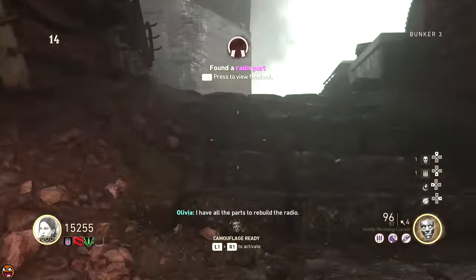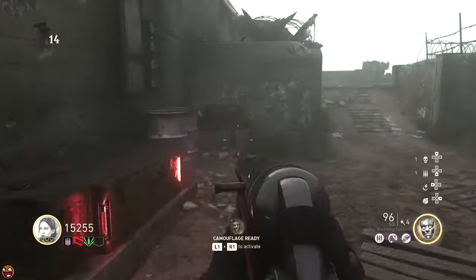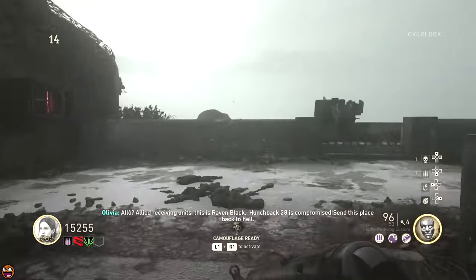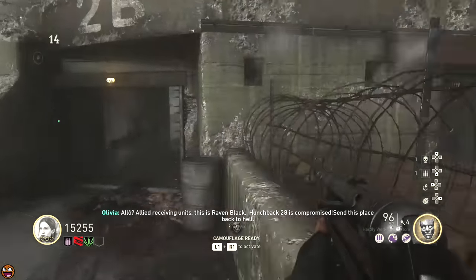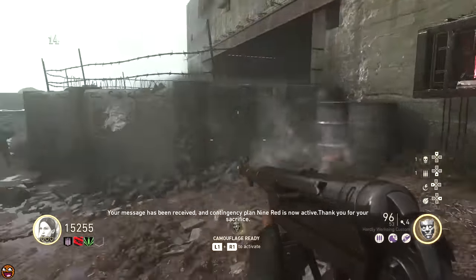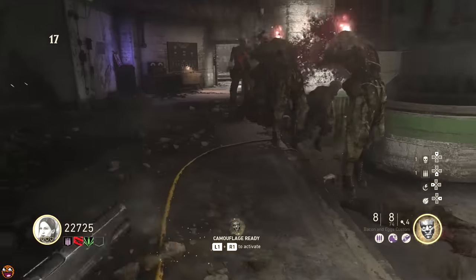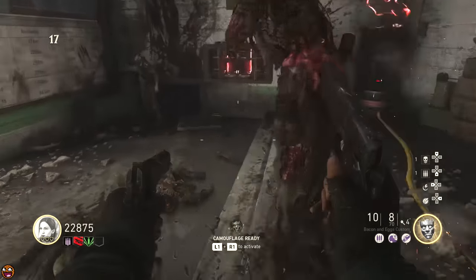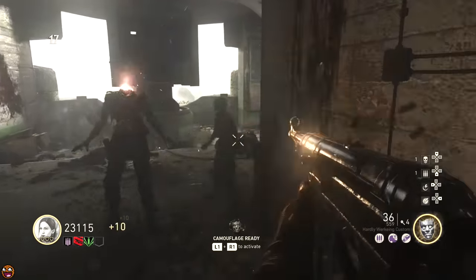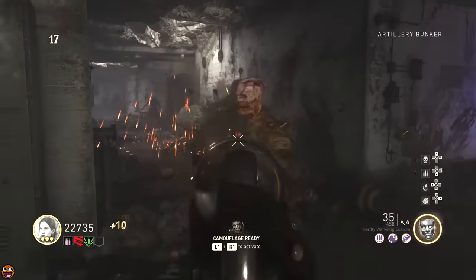Once you've done all your plane stuff and you're on the AA gun charge step, you can go over to this table here and build your radio. This is something that we actually use throughout the rest of the Easter egg, so pay attention to this location. There'll be some audio that plays and Straub will say that he's sending in ships to attack the island. These ships are going to artillery shell your entire island, so be very wary of this — they can kill you. I recommend you only build the radio tower as soon as you're ready to start shooting down these ships with the AA gun.